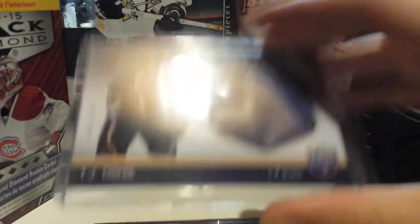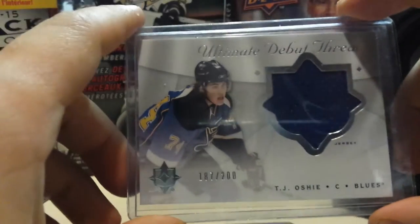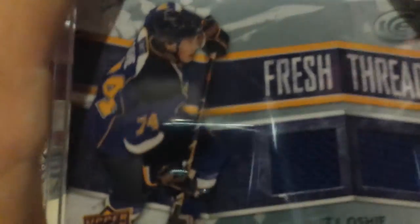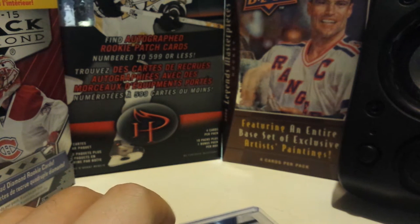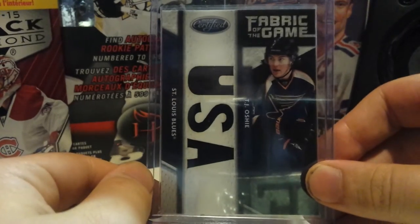I've only got four TJ Yoshi cards here. I've got the Be A Player Rookie Jersey, numbered to 299. The Ultimate Debut Threads Jersey, number 200. The Fresh Threads, and sadly it's a little damaged in the corner there under the left swatch. And the last one, and the only one which I think is not event used — because I think all the other ones are just photoshoots — is Fabrics of the Game, USA, and it's numbered 18 of 25.